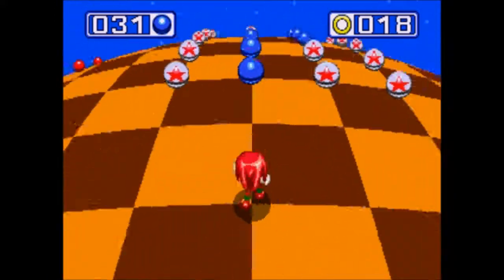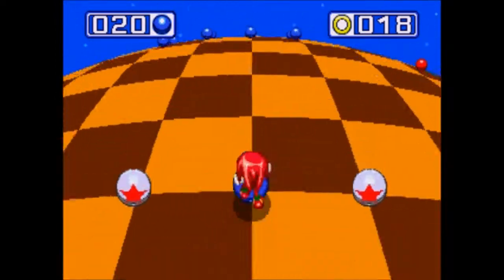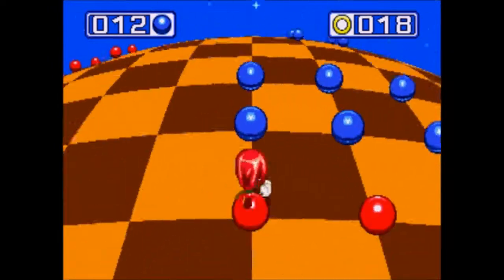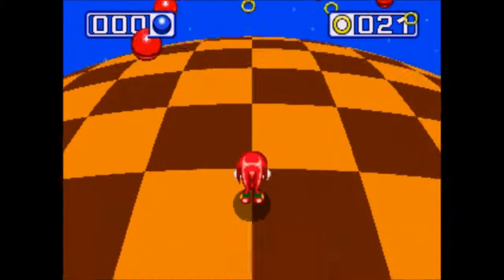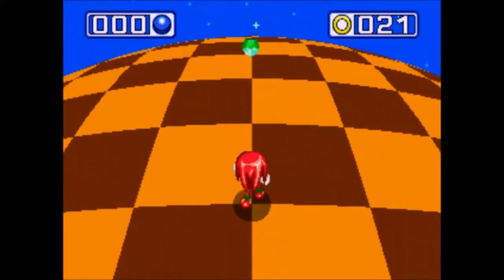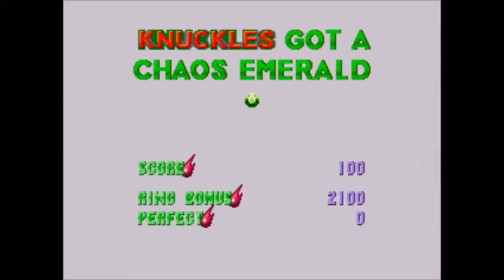After you've played it a couple of times you kind of gain mastery of it and it becomes second nature. It's like you have to enter your commands in advance. There should be an easy collection here — one, two, three, four — and we are greeted at the end with a green chaos emerald. Green, just like the Master Emerald. Might be a sign — will we go for all seven chaos emeralds? I think so, let's aim for that.